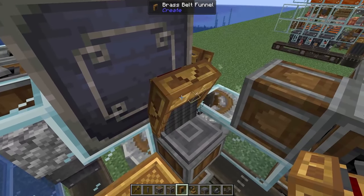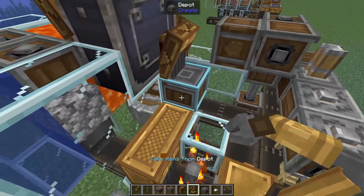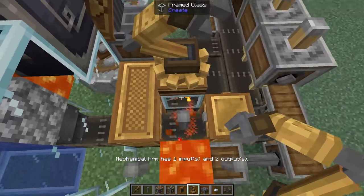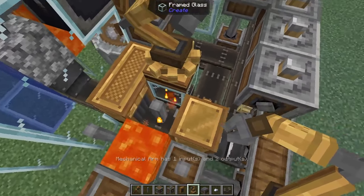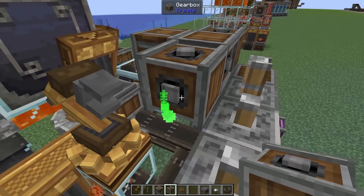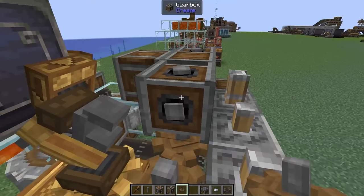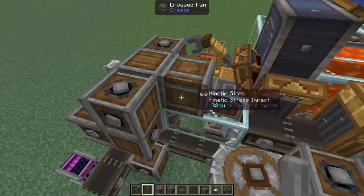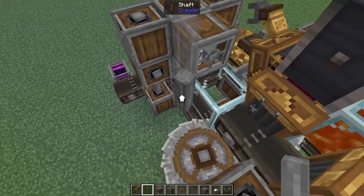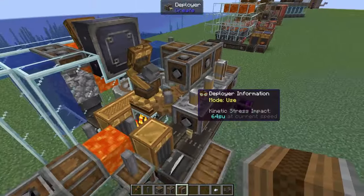Above the depot add in a brass funnel set to filter for iron nuggets. Then take a mechanical arm, right-click on our depot to say take from here, and double right-click on both of our deployers. Pop it down on the block we placed to stop ourselves from getting burnt. To add power behind our encased fan, add a vertical gearbox into the existing gearbox, add a small cogwheel into our mechanical arm, and connect it to that gearbox. Then on the other side of our encased fan add in two shafts — remove the bottom one, which acts as a stop for the water, and go ahead and place the water block now.